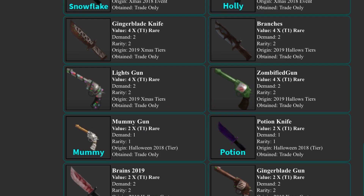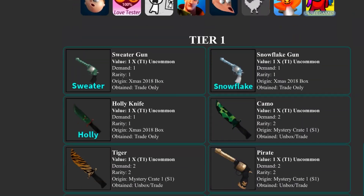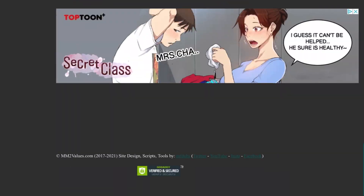The gingerbread set from the 2019 Christmas update — the ginger blade and gun — are worth trading for. Definitely try to trade for 2019 items like branches, lights, and zombify because they're pretty rare. Also try to trade for some 2018 items like potion, mummy, haunted, grave, and slide because they're definitely going to rise soon.